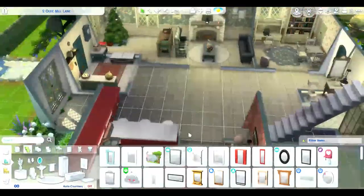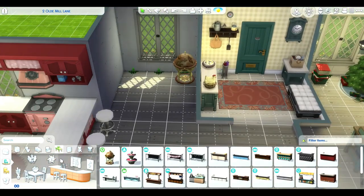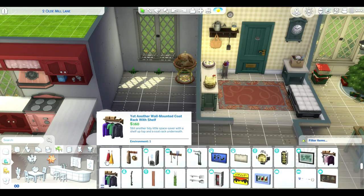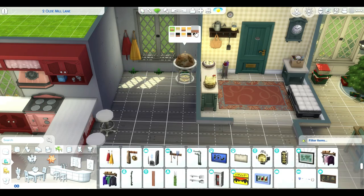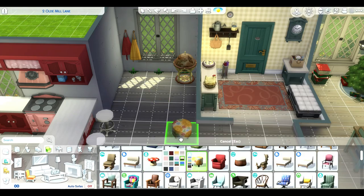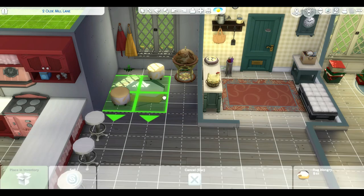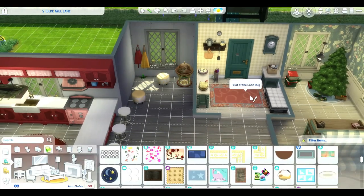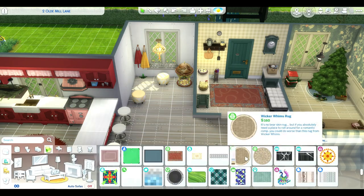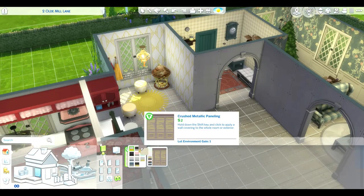Now we're on to the little bar area — this is where it gets kind of fancy, ritzy, glamorous, and vintage. I put in the little globe bar and these stools which look kind of fancy. Then I went with a chandelier and completely transitioned into the Vintage Glamour pack to make it look fancy.